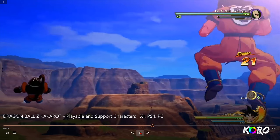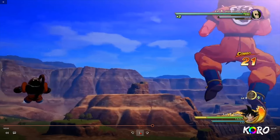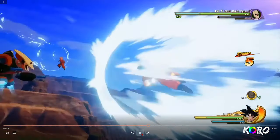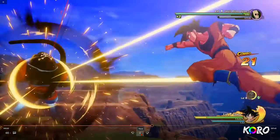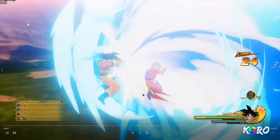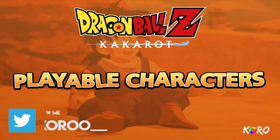So they mentioned a 'Z Combination' attack — so we've got team ultimates now, like a coordinated attack. This is going to be dope, kind of like the Storm series since CyberConnect is making this game. We've never had that in a DBZ game before, so it's going to be really interesting. The Z Combination is followed by a massive energy blast.